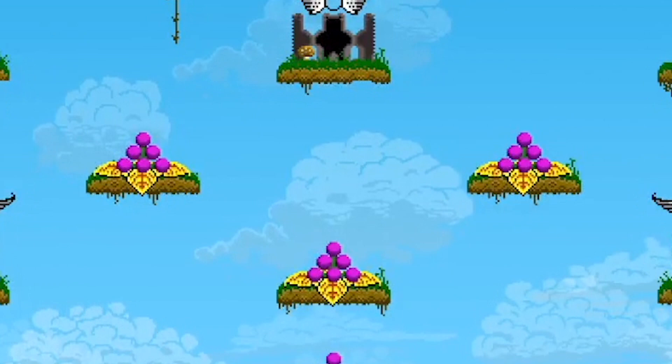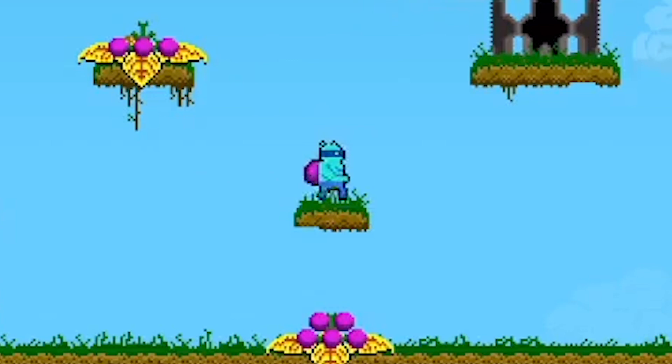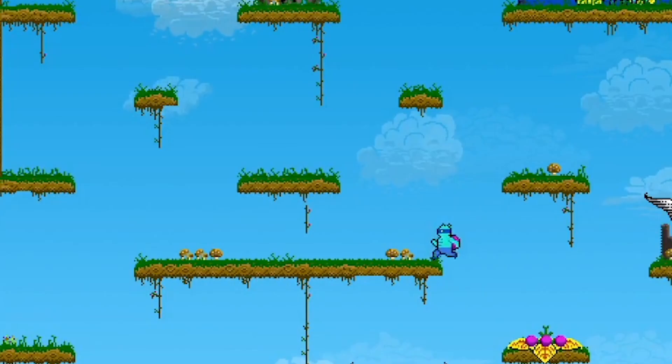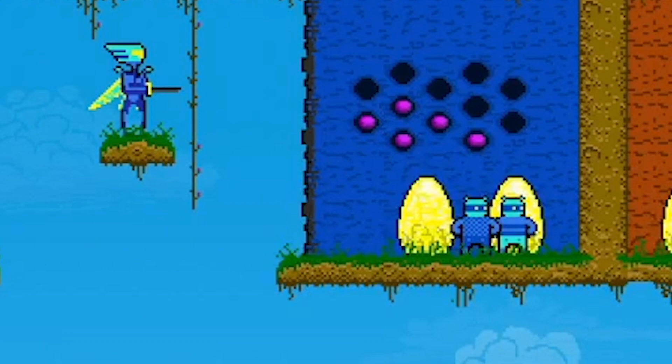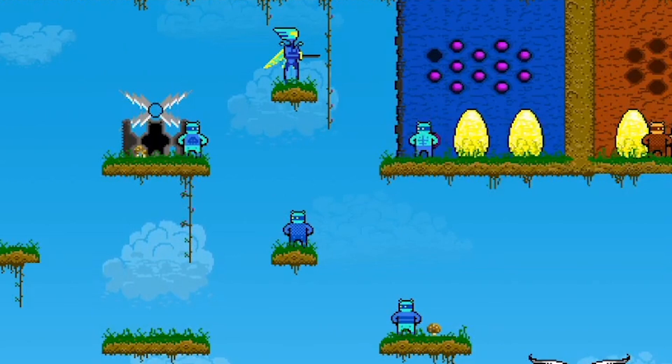The first way to win is by collecting berries scattered around the map. The little pink spheres? Those are berries. Drones love berries. Collect a berry by running over a berry pile and the drone will instantly start carrying it on their back. Climb the platforms and put that berry in the hive by jumping into one of the open holes to get one step closer to winning. Fill your hive before the other team does and you'll win with an economic victory.